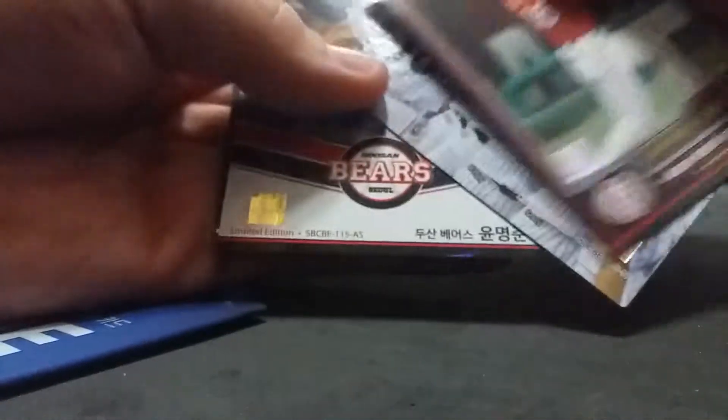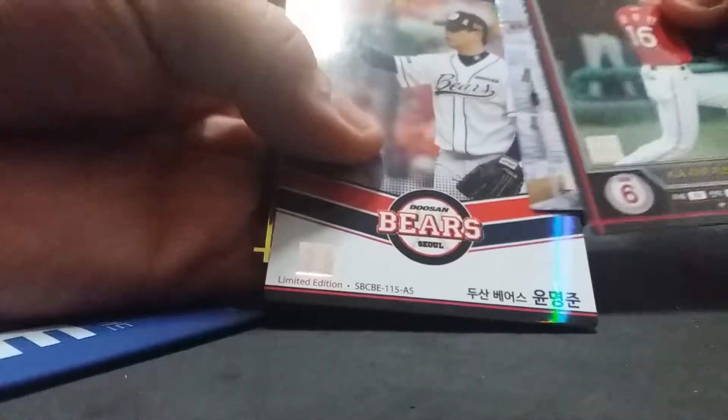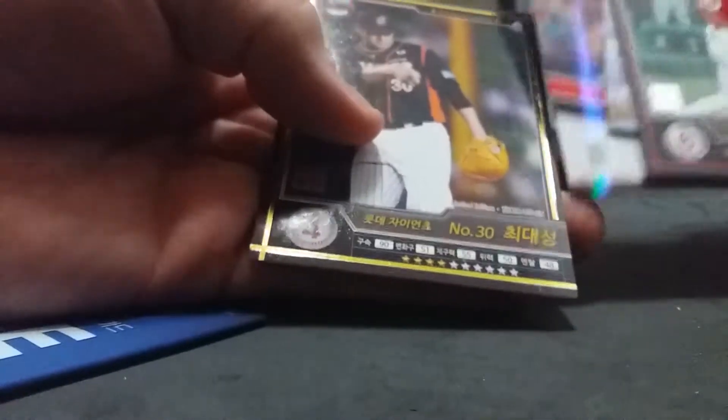Jong Younghoon of NC Dinos, Lotte Giants team card, Son Jungwook all-star, and Sagun Chung — he's a really good ball player. Then Kim Joonchen, Twins team card, Yun Miyungjoon, Choi Daesong, Kim Junho, Nexen team card, Yu Wansang, and Yu Hanjun.